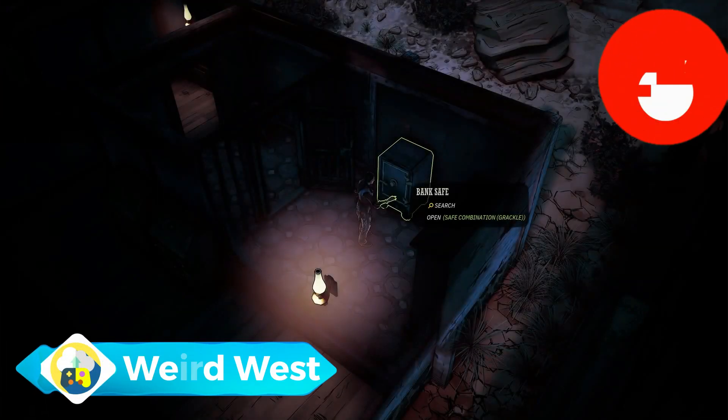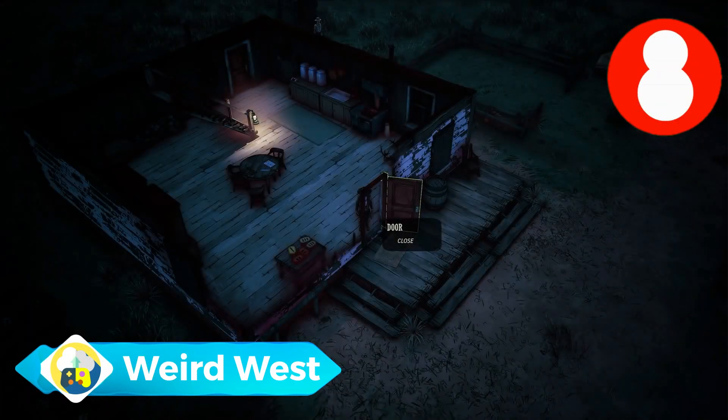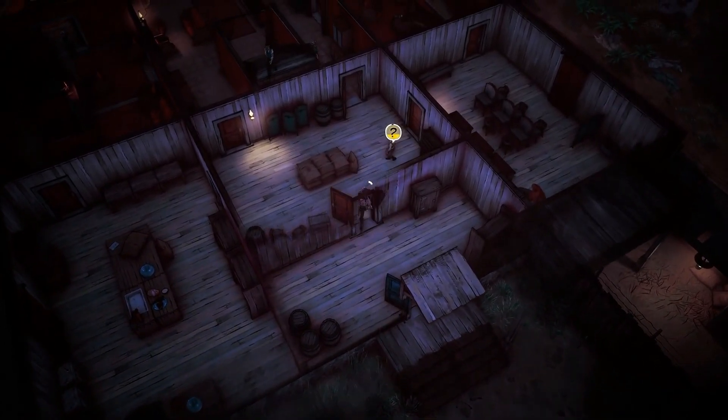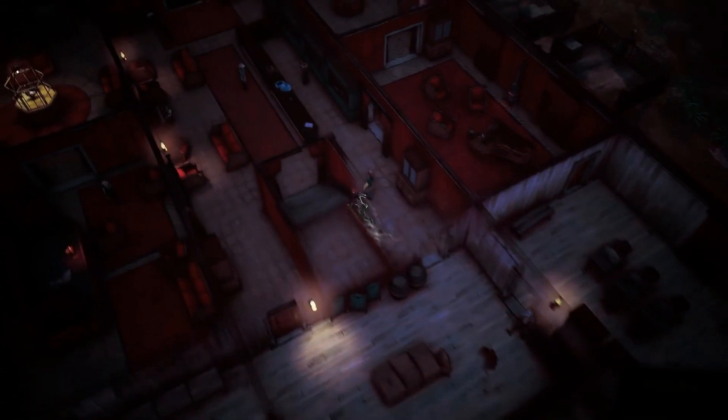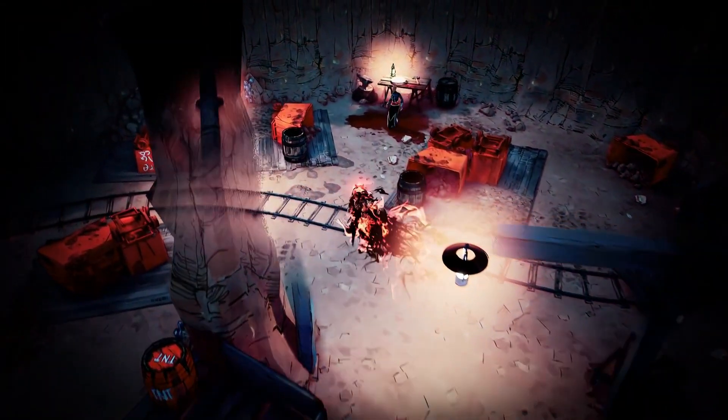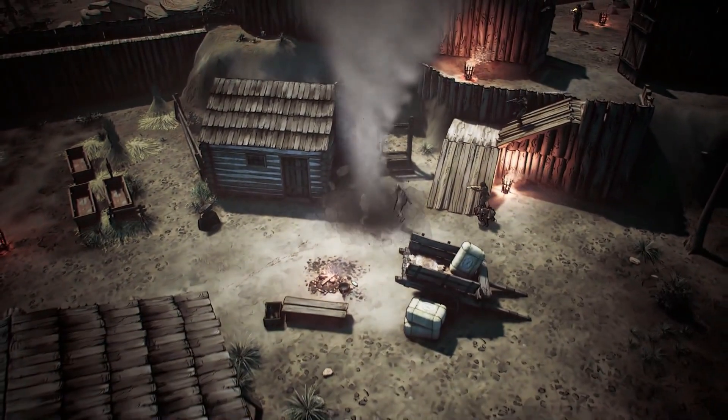Next up we have Weird West. In this top-down RPG, otherworldly animals and magical hijinks populate the Untamed West. With its isometric viewpoint, combat is tactical and fast-paced. You may use a range of powerful weapons and talents to kill the evil guys, or you can sneak past them.